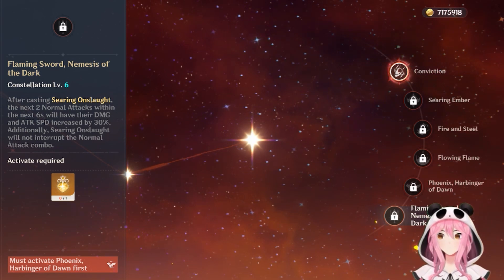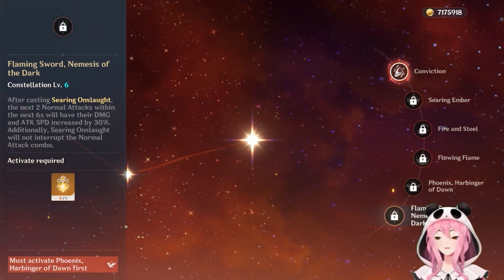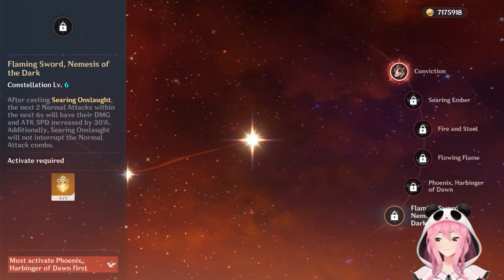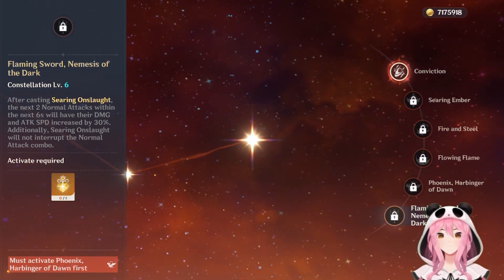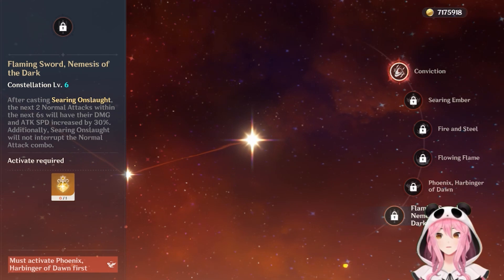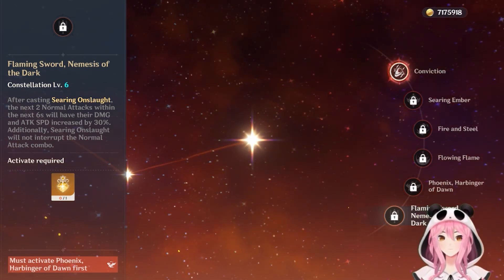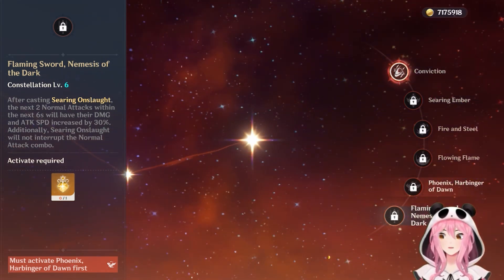C6 is called Flaming Sword, Nemesis of the Dark. After you cast Searing Onslaught, the next 2 normal attacks within 6 seconds have their damage and attack speed increased by 30%. Additionally, Searing Onslaught will not interrupt the normal attack combo. This is a really good constellation that stacks on top of Flowing Flame. With C6, your normal attacks are faster and deal more damage. And because your combo isn't interrupted, you're doing hits 3 and 4 of Diluc's normal attack chain — which have higher multipliers — resulting in much more damage. C4 and C6 are definitely his best constellations for increasing personal damage, and C6 opens up even more crazy combos.